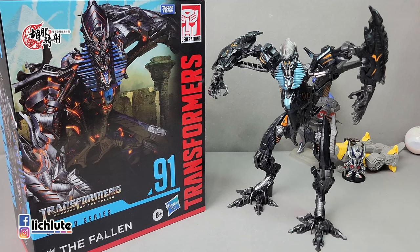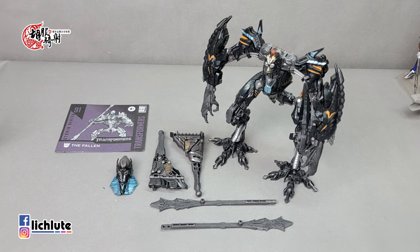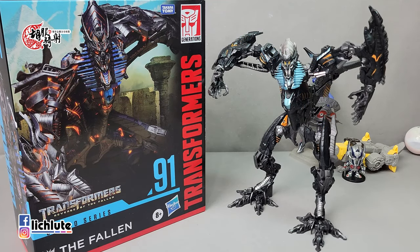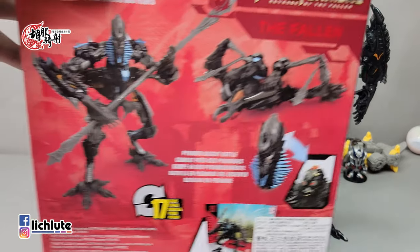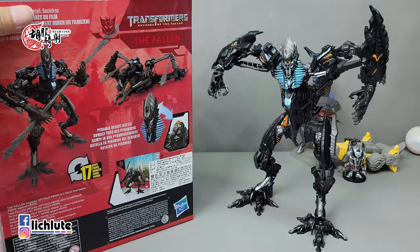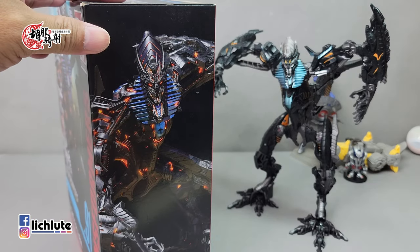欢迎各位再次收看胡福奇少的变形金刚分享时间，这是我们第1566集。今天给大家分享SS第91号编号的The Fallen堕落金刚。我是变形金刚09年那一年入坑看电影，电影第二集最开始登场的赛博坦生命体应该就是这个The Fallen了，出现在还是原始人类生存的地球上，然后把一个原始人给踩扁，那个画面我还是比较震撼的，觉得这电影这么血腥的吗。